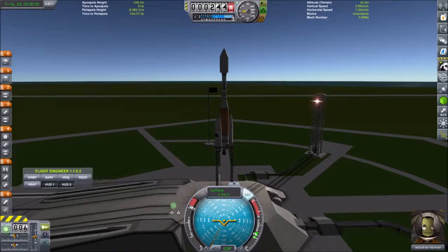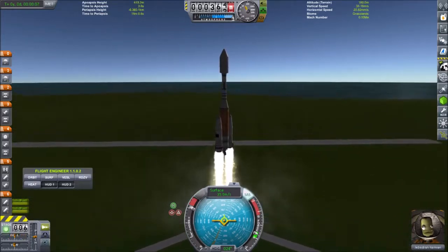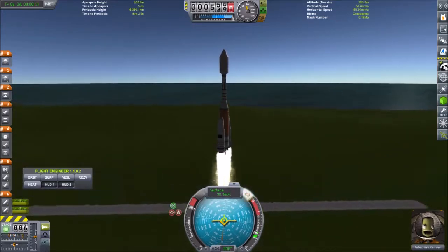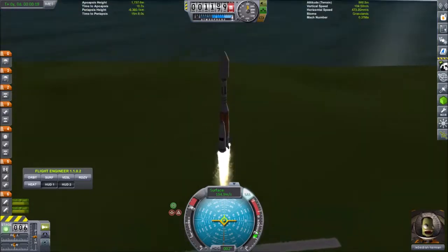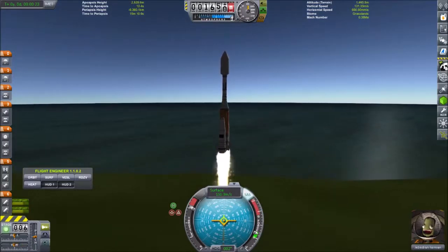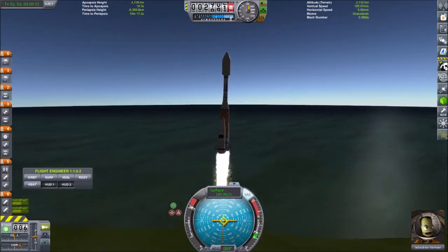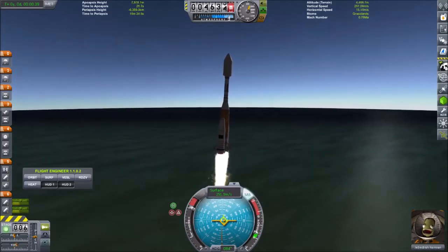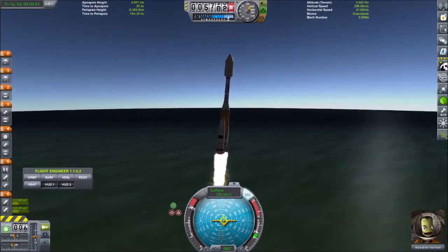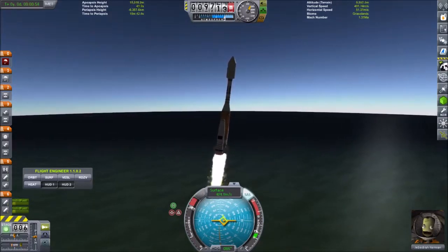Off we go — welcome to Real Solar System. We're going into an equatorial orbit. We're currently going straight up, just passed 100 meters per second, and I will already start my gravity turn here. The rule of thumb is that you want to be somewhere around a 45-degree inclination between 20 and 30 kilometers depending on the rocket. In RSS you want to make sure that your time to apoapsis and reaching the apoapsis you want for your orbit are as close as possible to minimize wasted fuel and gravity losses.